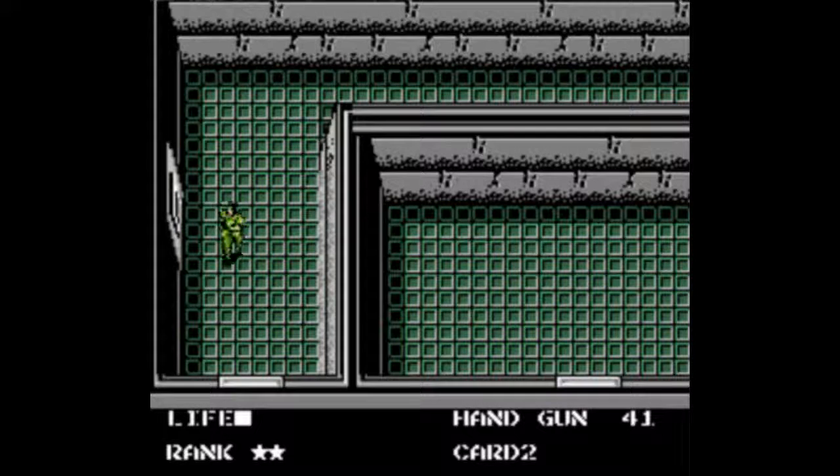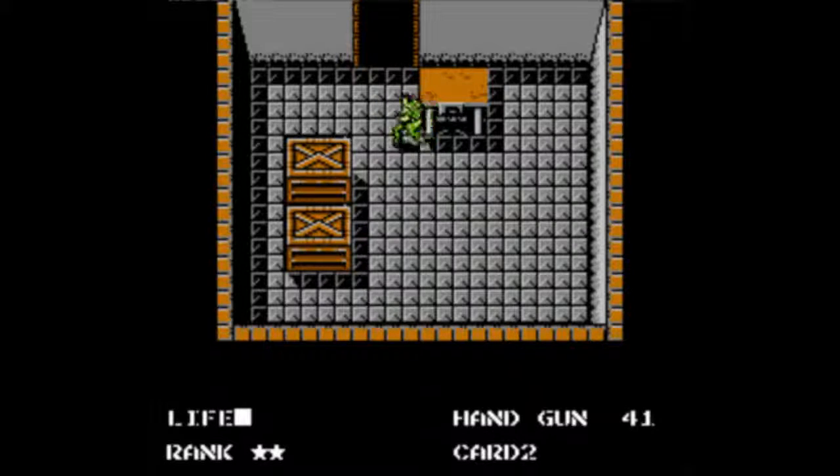The prison in this version is actually in a different building. As opposed to the three buildings in the MSX version, this version has four. The prison is more or less at this point its own thing.